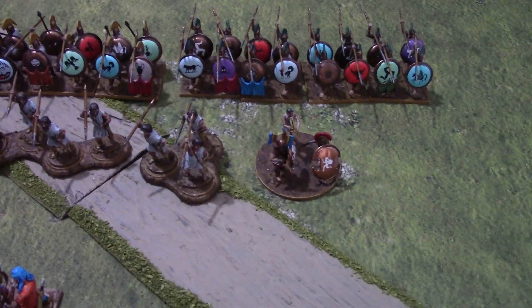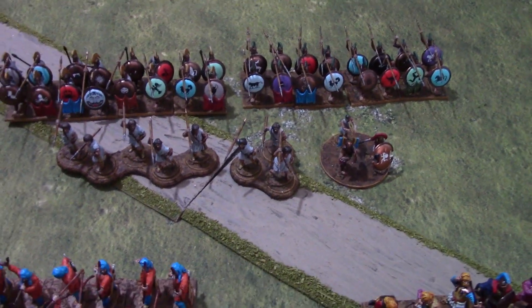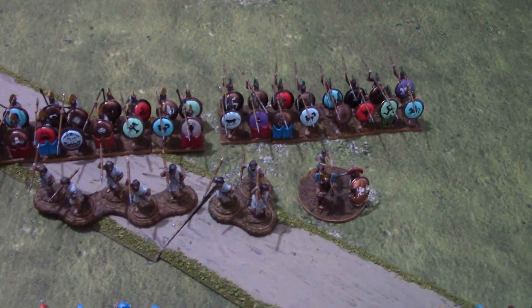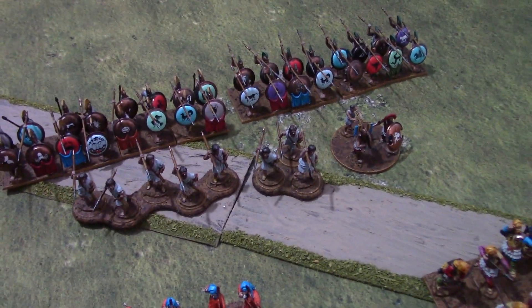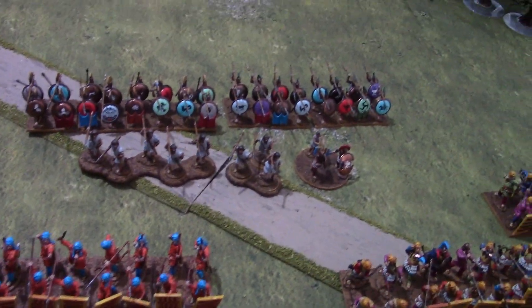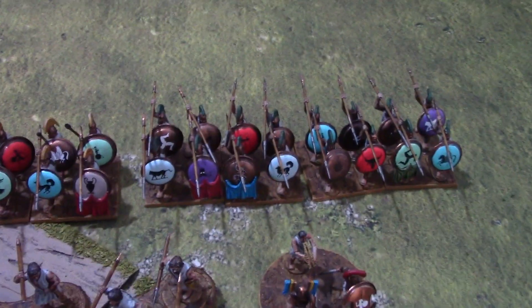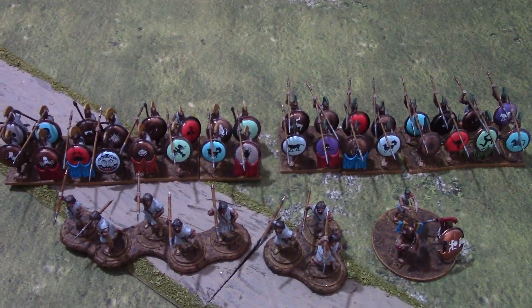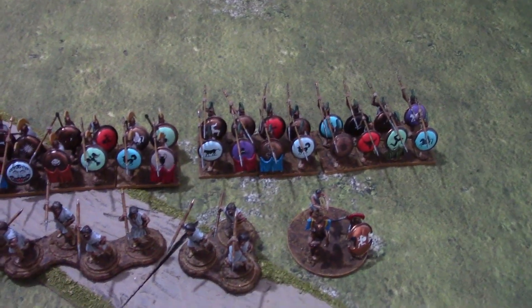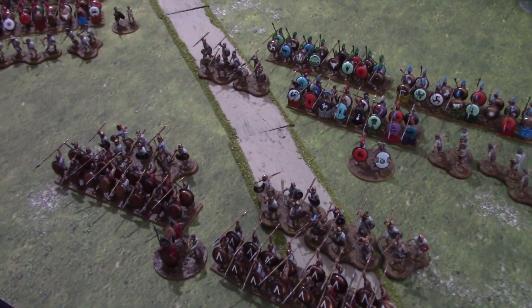Finally, the Persian army includes some Greeks, as they had a sizable Greek contingent. They'd already dominated northern and central Greece, and there were Greek colonies within the Persian Empire lending their support. They didn't seem too reluctant to do so. There are two units of hoplite phalangites and some skirmishers — standard hoplites, not elite mercenaries or levy — led by a command eight leader, following up at the back of the army.